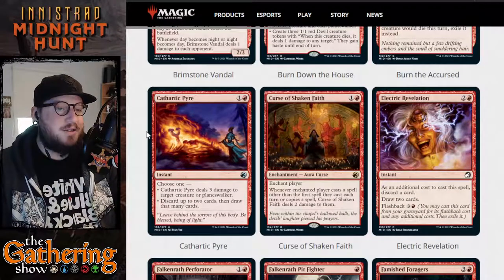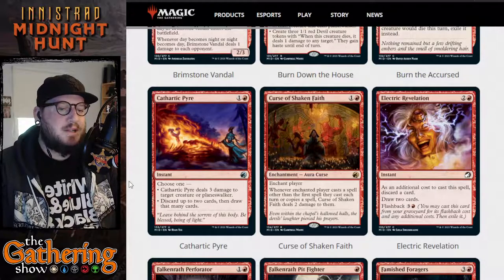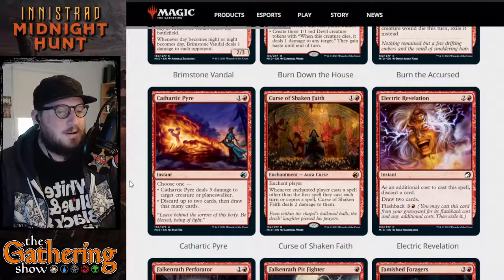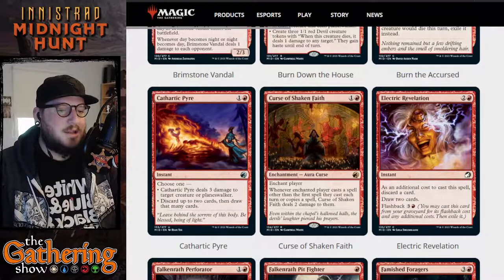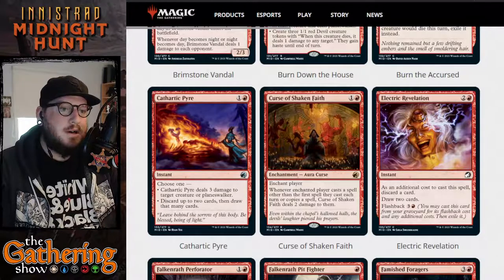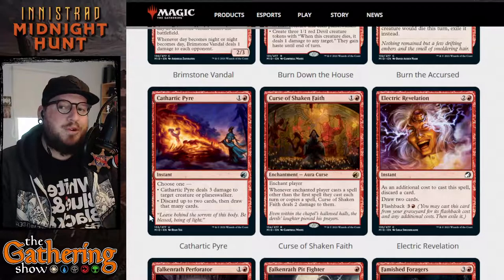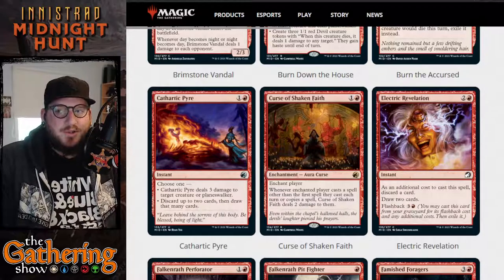The next red card is Cathartic Pyre. For one and a red, it's an instant — choose one. Cathartic Pyre deals three damage to target creature or Planeswalker, or you can discard up to two cards then draw that many cards. So if you've got cards in hand that you want to put into your graveyard — there's a lot of stuff with flashback — you can put up to two cards in your graveyard and then draw that many cards.